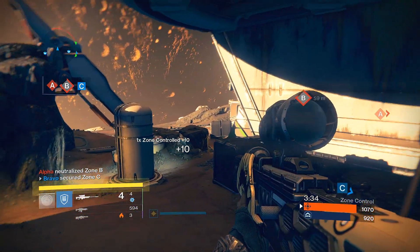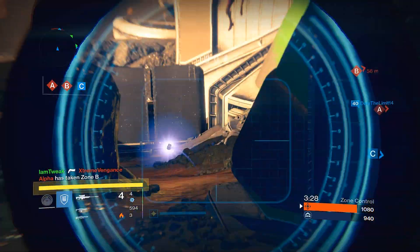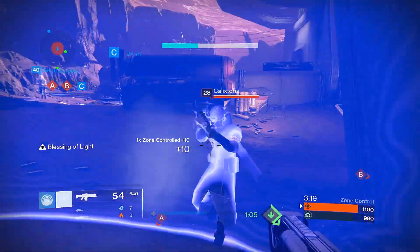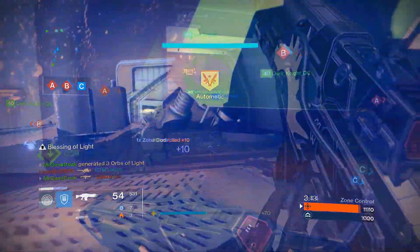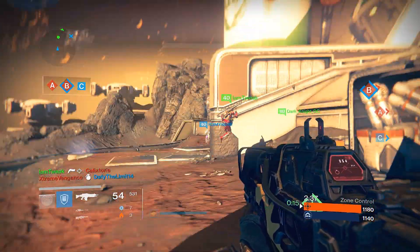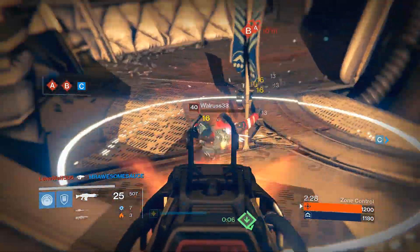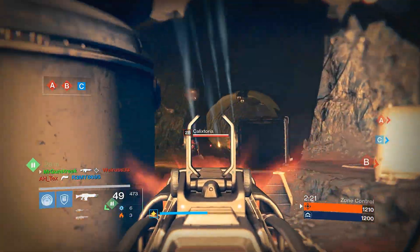One: do not push a gunfight that you aren't confident about. If you feel you're not going to win the gunfight, odds are you should not push it. If you have the confidence, by all means challenge it. And the last thing: make sure if you pick up heavy ammo, use that to your advantage — it's going to help you out a ton with getting kills. As you can see, it just popped up on the screen and it actually says in the kill feed that someone should do something about Mr. Gunstreak, which is pretty cool.